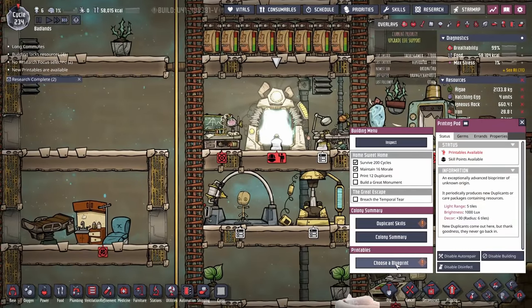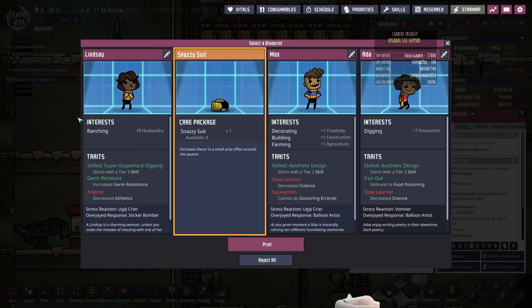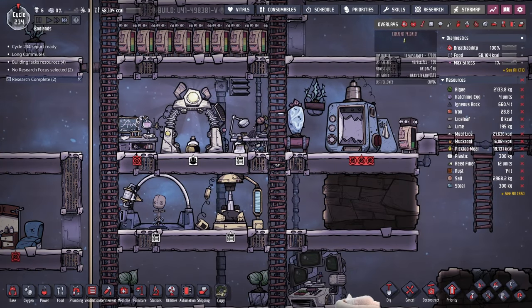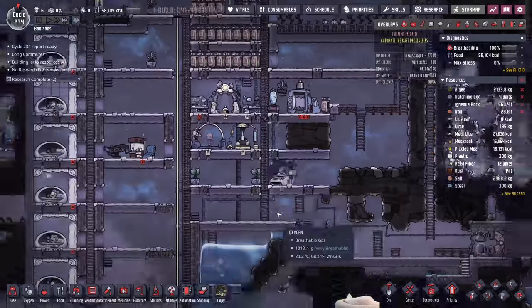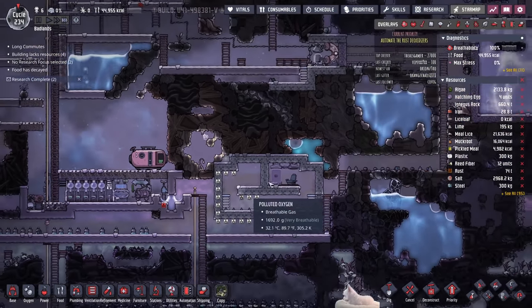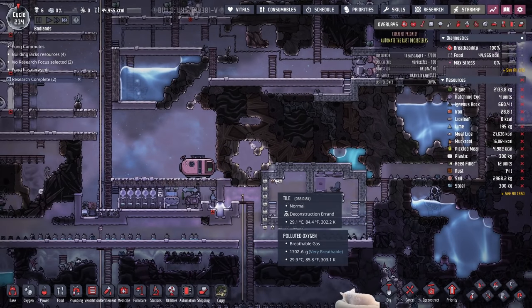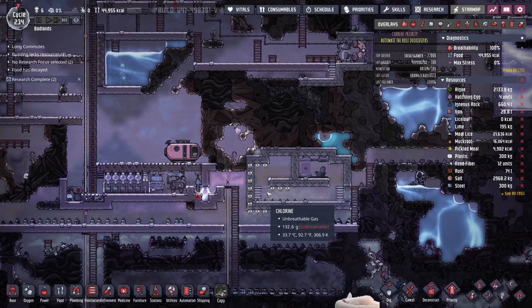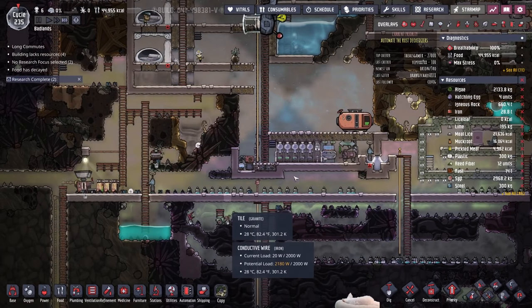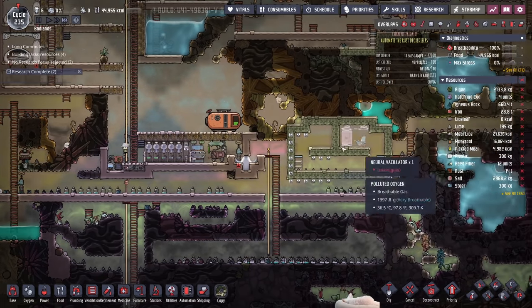We have printables — another snazzy suit. I don't want any of the other dudes. So we're going to automate the rust deoxidizers. One of the first things I want to do is set it up so that we can more easily and more conveniently get to where the rust deoxidizers are so we don't have to do a lot of climbing, and also to put it on the other side of the suit dock. So let's make some space for that.